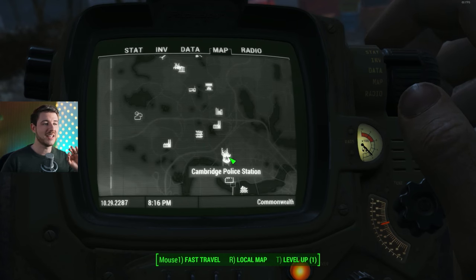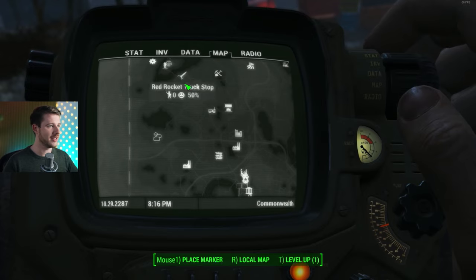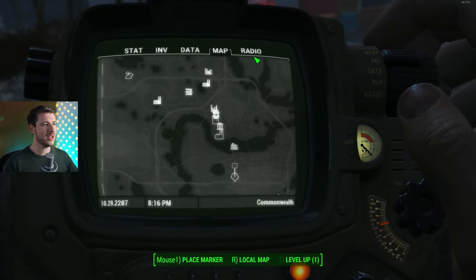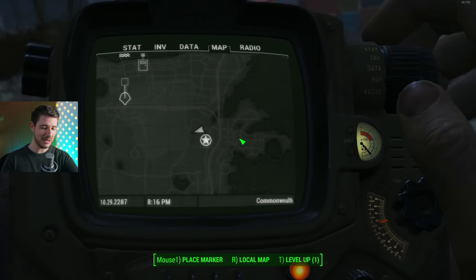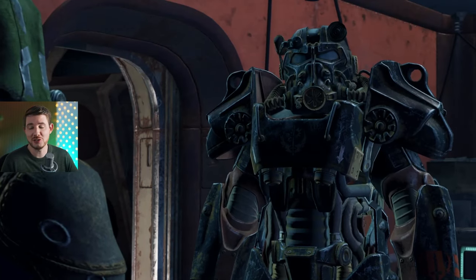Where do you get it? You can get it at the Cambridge Police Station. It's south of Concord and Sanctuary, on your way to Diamond City — almost in between. You'll pick up a radio on the military frequency and will help out Paladin Danse. Paladin Danse will send you on a mission.